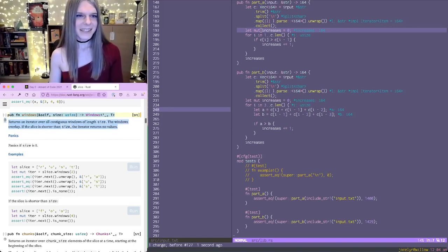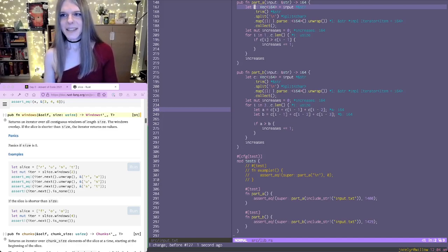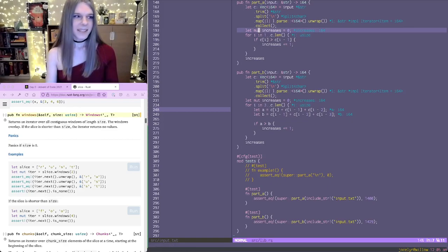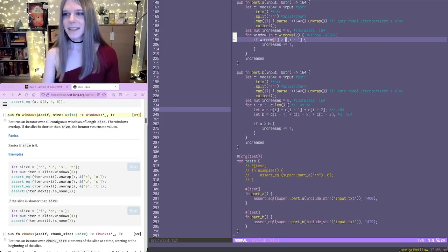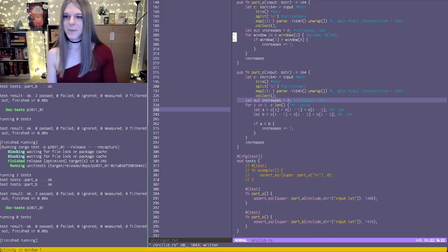The first one is that Rust actually has this nifty `windows` function on slices. A reference to our vector — `c` here — is an example of a slice. If you call `windows` with a size of two, what it does is give you an iterator where the first thing it returns is the first and second item of your slice, and then the second thing it returns is the second and third item, and so on. This lets us simplify our code — we can say `for window in c.windows(2)`, and then check if the second item in the window is bigger than the first item, and increment accordingly. You can see that it returns the same result.